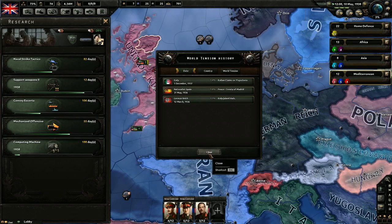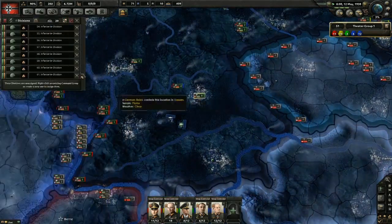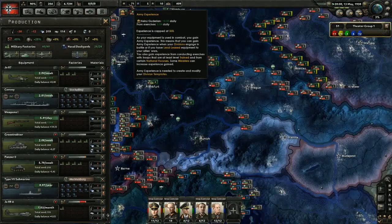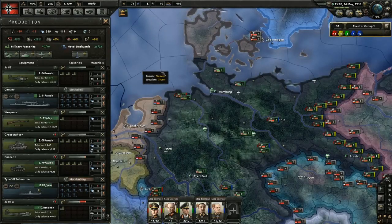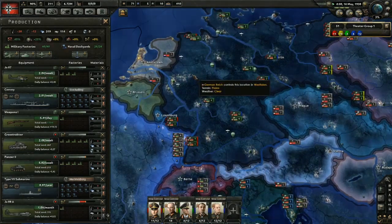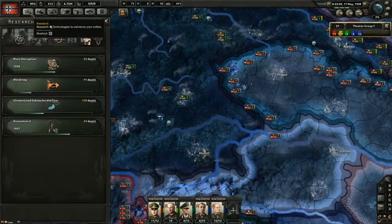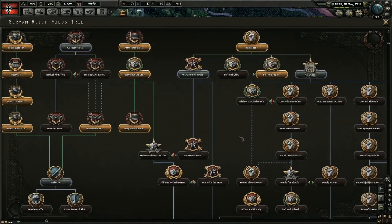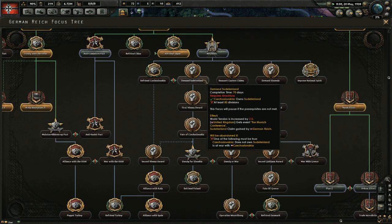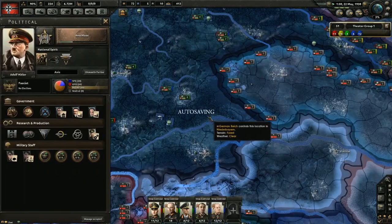In 60 days we'll have the Anschluss, which will give me quite a bit of experience — 10 experience is nothing to sneeze at when you're remaking and editing divisions. It also increases world tension a little bit, which is good because I want to do general rearmament. Anschluss was in March 1938. After that I'll be able to grab the Sudetenland, or if I wanted I could be friends with Czechoslovakia, but we're going to stick with the historical route here.